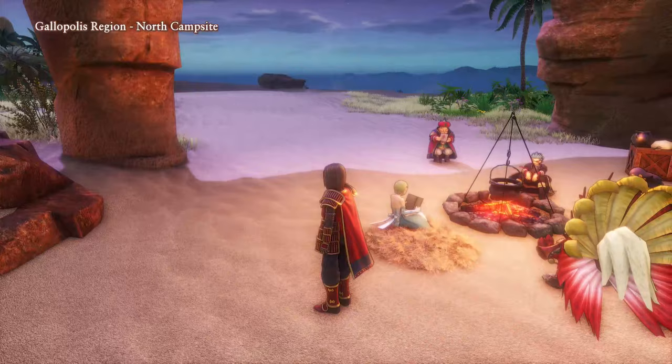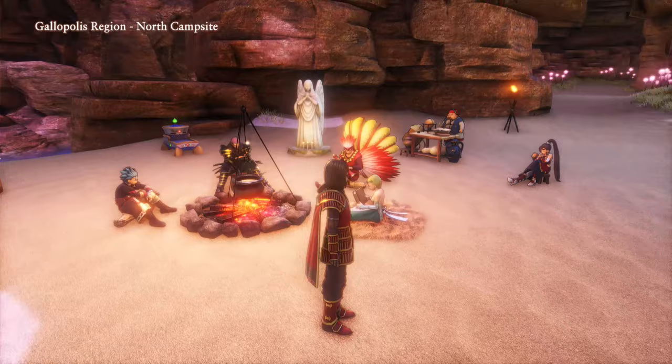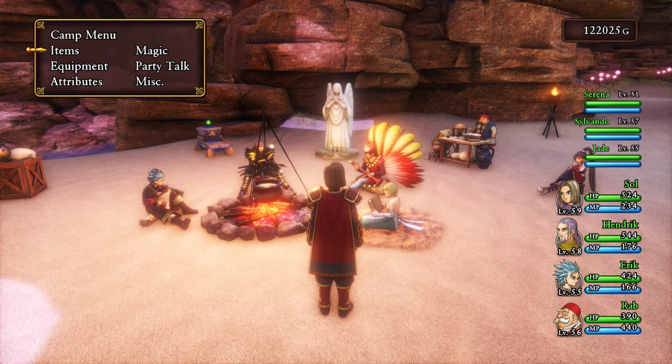Hey guys, this is Eskimo Poodle, and we're back with Let's Play Dragon Quest XI S, Echoes of an Elusive Age, on the PC. Last time, we continued through the Fortress of Fear and got ourselves several new recipes, which at the end of the episode we made. And it was awesome, because we're awesome now, and I love it. So let's go ahead and start putting some of those on.